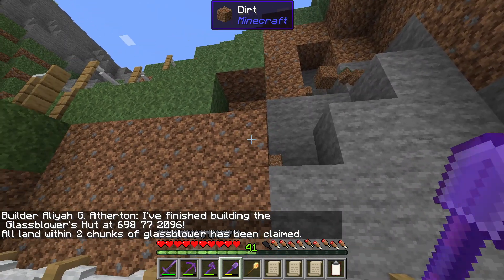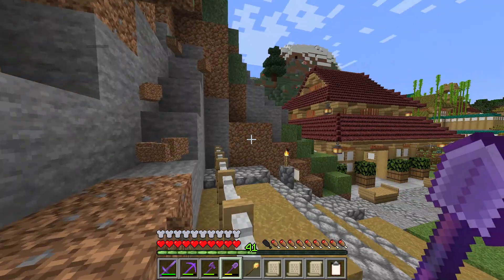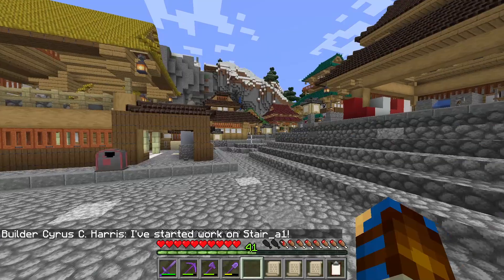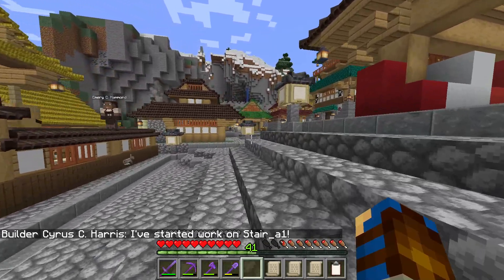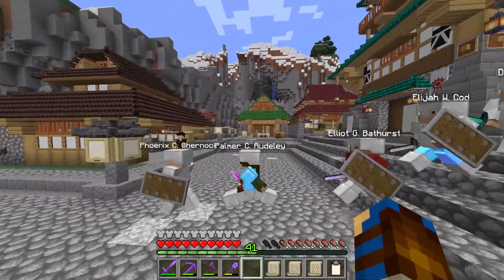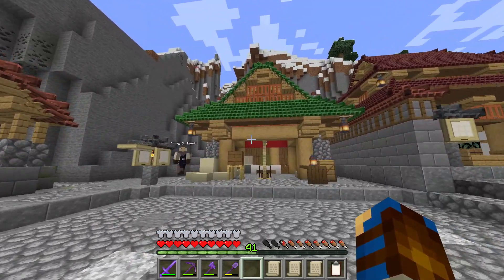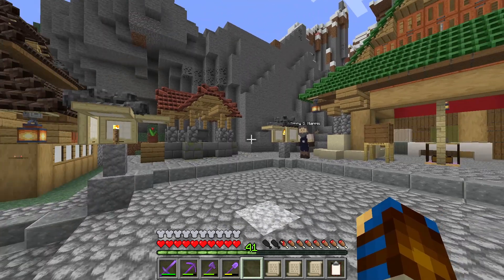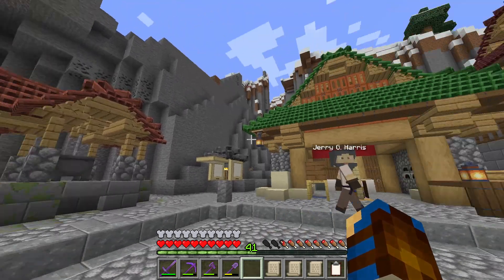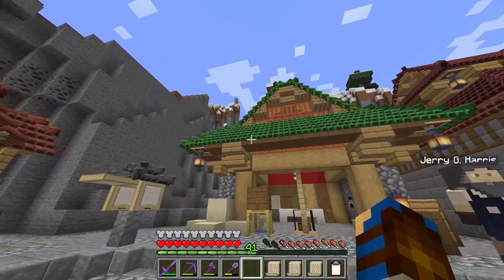Alia just finished up with the glassblower's hut to tier 5. Let's head over and check that out. I can already see how much it sticks out from all the other builds around here with the lime roofing on it — very nicely done. And the well decoration beside it is also up. I wonder how that well would look with the same lime shingles.